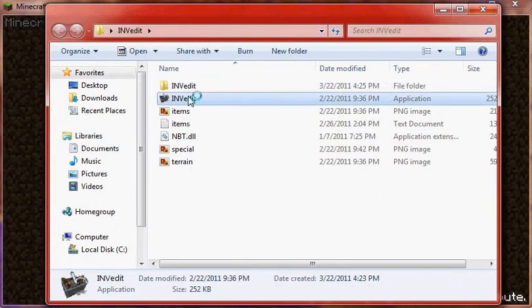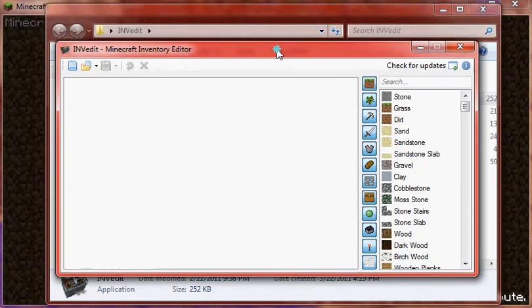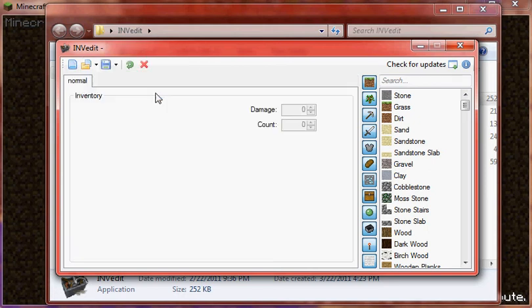Double-click on the one with the little icon on it. Up here you'll see this, and if you hover over it, it says Open. You press on the arrow, and then you select which world you want to open. I'm going to open Normal.